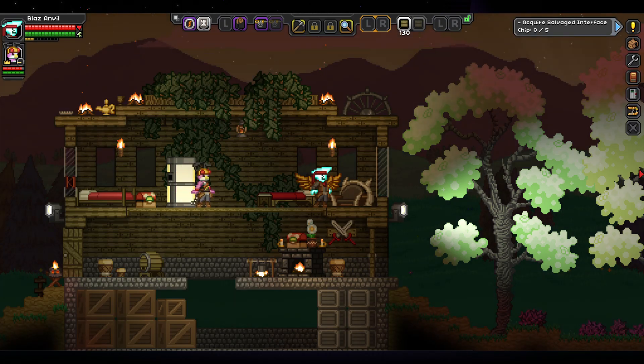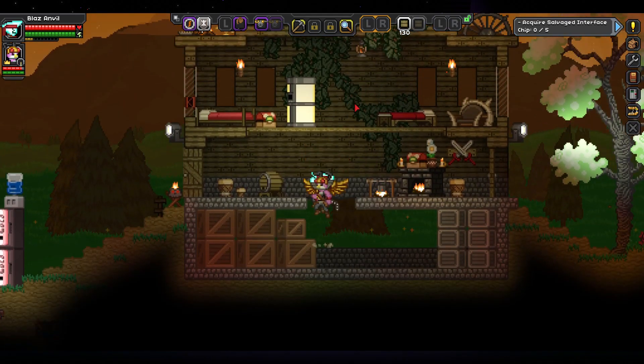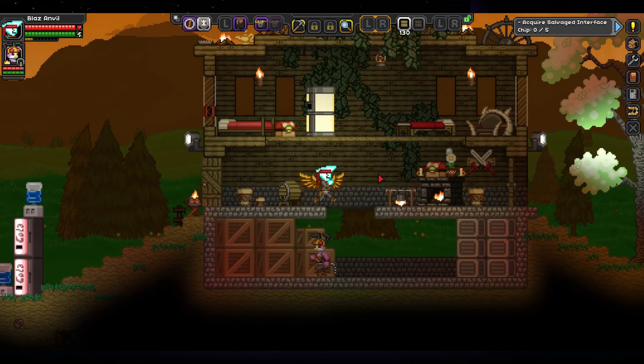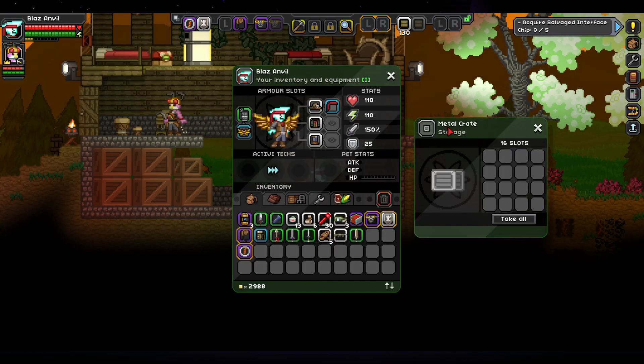We're going to set out to explore and work on this actual quest we have for once. Our main issue right now is the fact that none of our storage is labeled, and we're just going to end up throwing everything randomly into all these boxes.